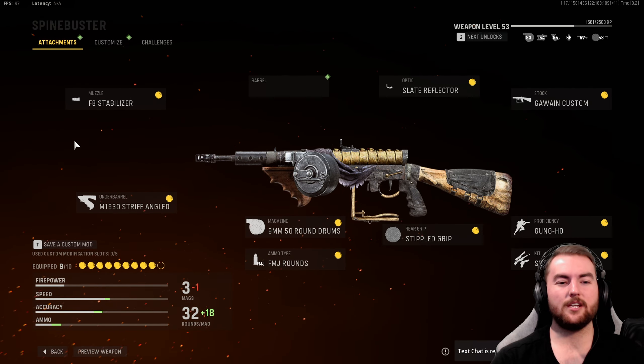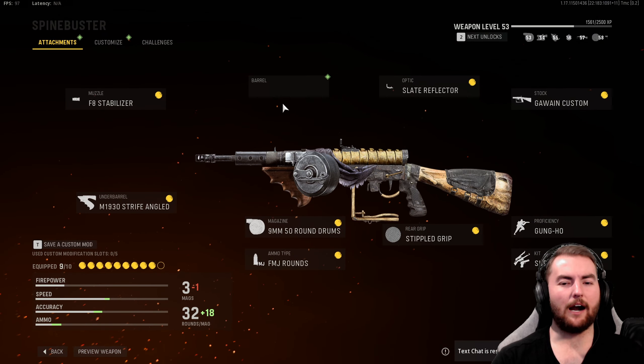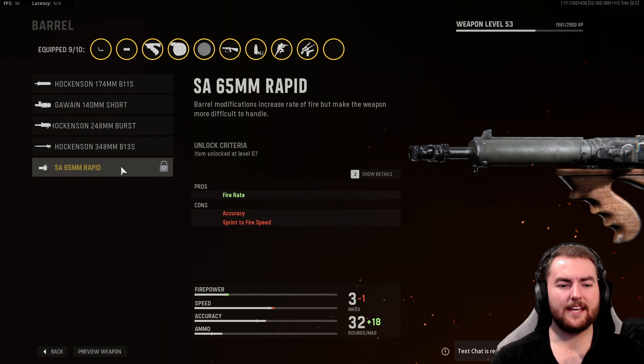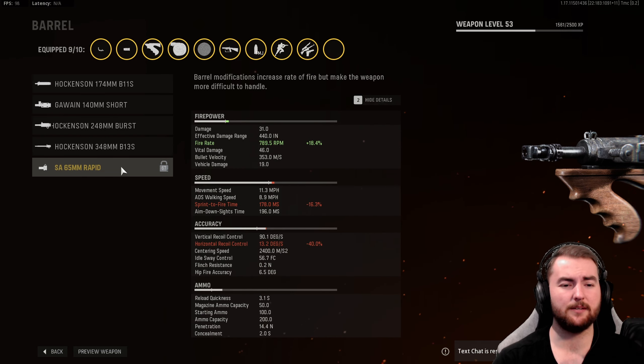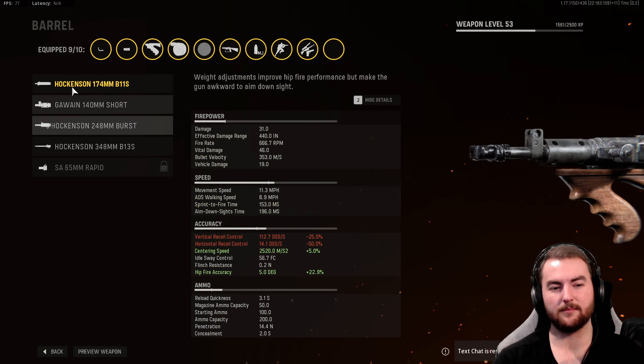Starting us off with the attachments here, we actually go with the F8 Stabilizer to start us off. This does increase our accuracy as well as our damage range stat, which needs a little bit of a boost with this particular weapon. In the barrel slot, we actually skip over everything here. There is a little bit of something to be said for the SA-65mm Rapid Barrel to increase that fire rate, which is a pretty significant boost to our TTK of about 18%. However, the rest of them don't really increase our damage numbers or anything like that, and they make us a little janky in terms of some of these stats.